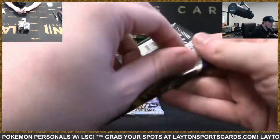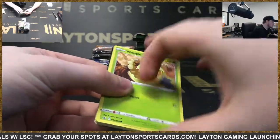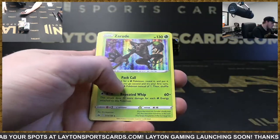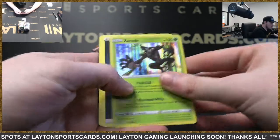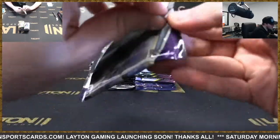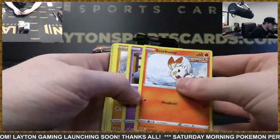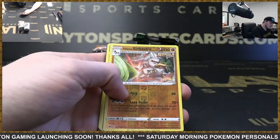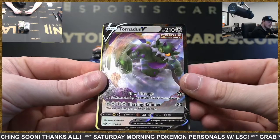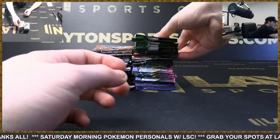All right, two more Chilling Reign packs. Got our first holo — going to be a Zuru holo rare for Justin. All right, last Chilling Reign pack — first hit of the day coming up here. Got a Tornadus V, regular V card for you there Justin, and a Rugged Helmet. All right, next we're going to move into the Evolving Skies in the new building bundle — should have six of these as well.